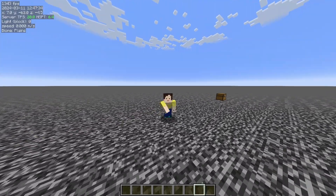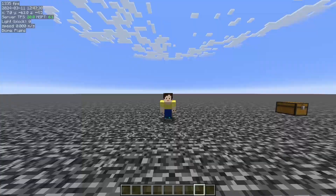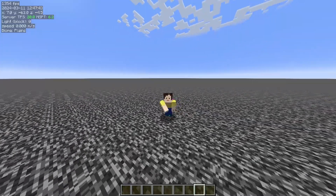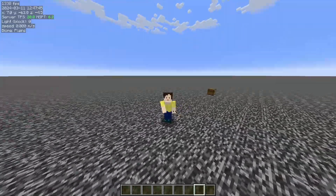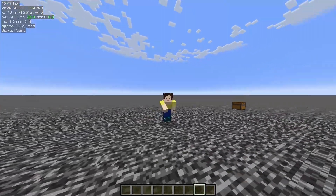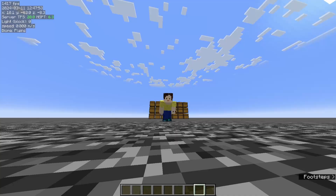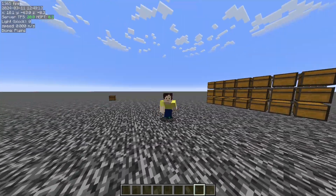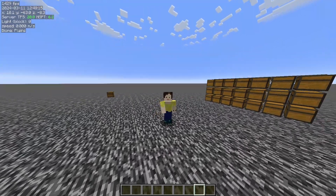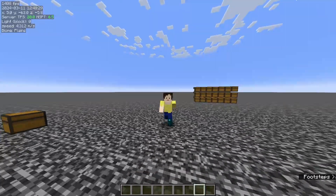Hello guys, welcome back to another video. In this video I'll be showing you how to make an LA unstackable item sorter. This item sorter can sort out all the unstackable items in the game and it allows 8 LAs for every 9 blocks — basically 8 items can be sorted out for every 9 blocks of space. This makes it perfect to be used in massive storage systems which store all items in the game.